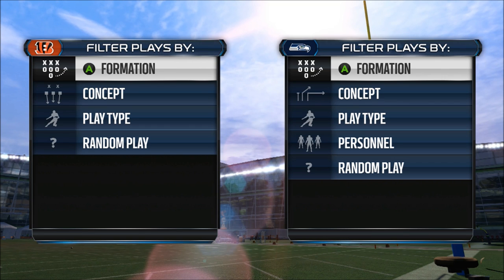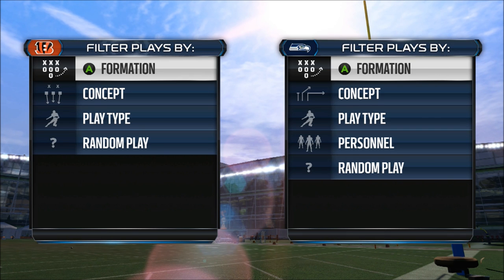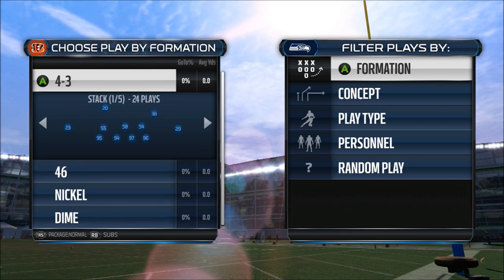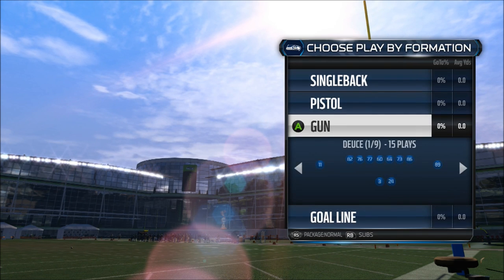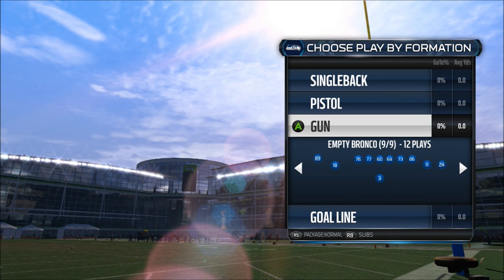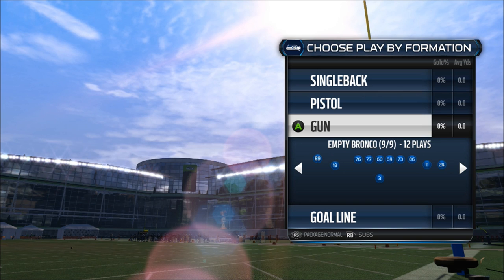In this video I'm going to be showing you guys how to put your wide receiver at running back. I am using this out of the Denver offensive playbook — I'm not sure if you can do this out of any other playbook. You want to come out of the five-wide formation and pick the package called Right T.